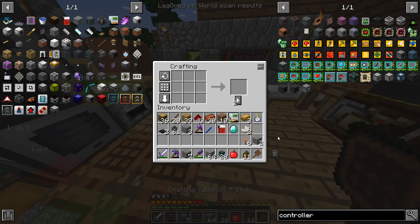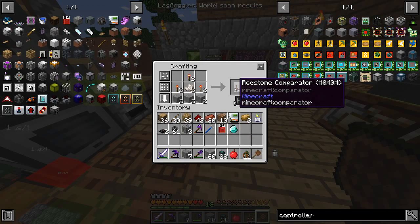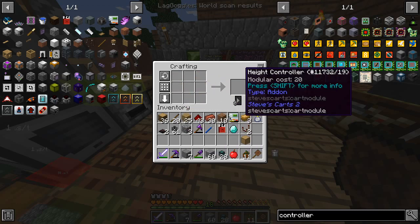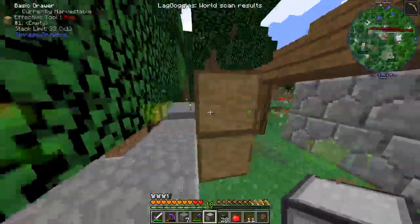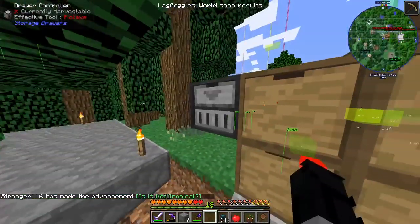Redstone torches — that should be good. Then we turn them into comparators. Can we just make it? No, we need another drawer. I'll just make one chest and turn that into a drawer. There we go. And we have a controller. What this does is it connects all the other normal drawers together, so all these drawers will be connected by this.